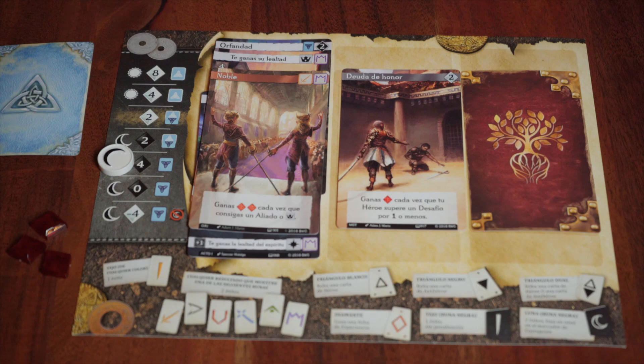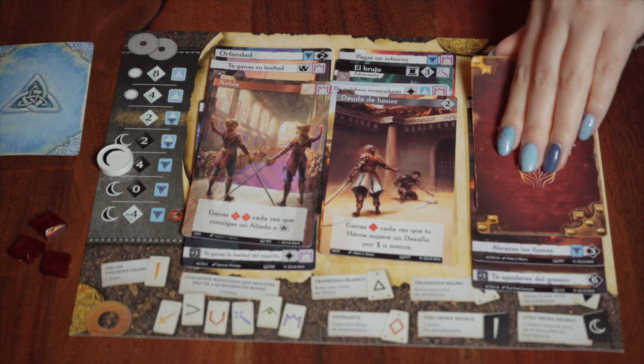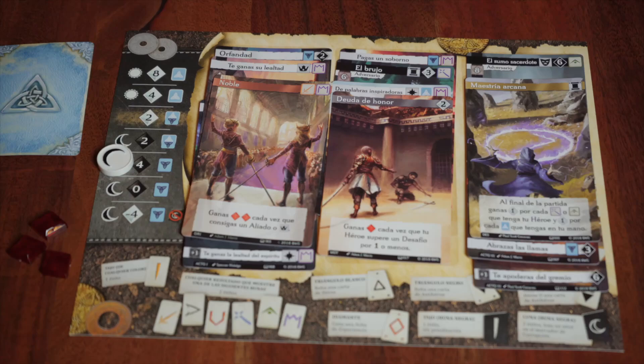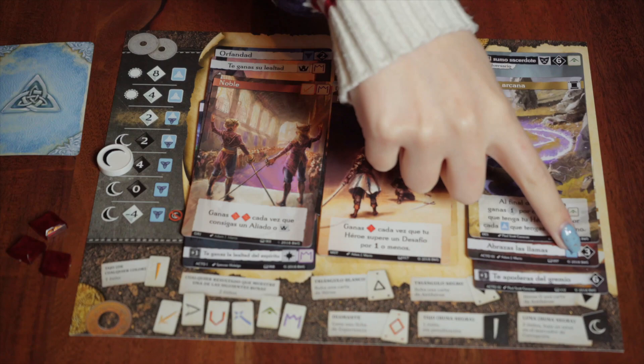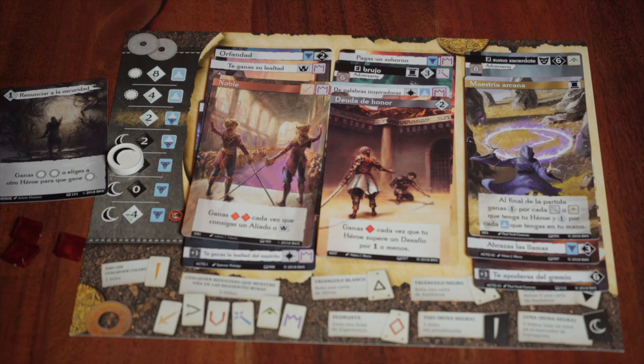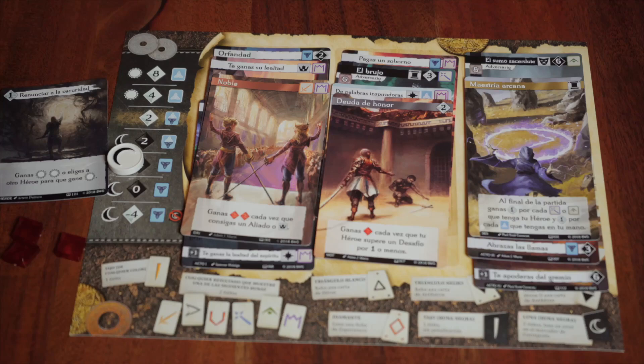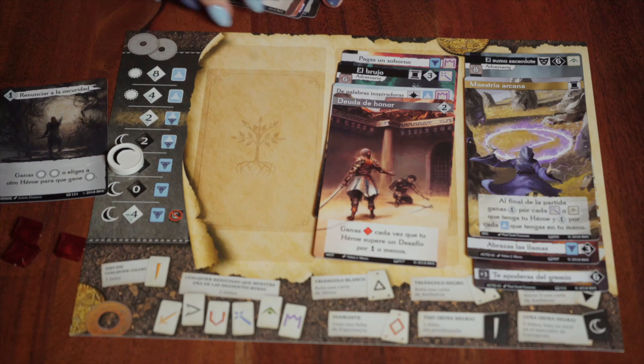Once a player places their third card behind their Destiny, the last round is triggered and the other players can take one final turn. After that, the destiny cards are revealed, providing several end-game points. Points are then counted on the scoresheet, combining the destiny card points, triumph and tragedy points, corruption tracker points, one point per unused experience token, hero and anti-hero card points, and story tokens — two tokens give two points, three give four points, and four or more give eight points. The player with the most points wins.